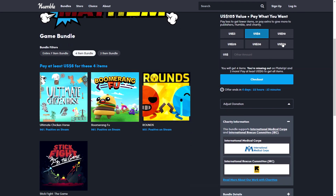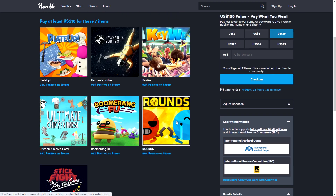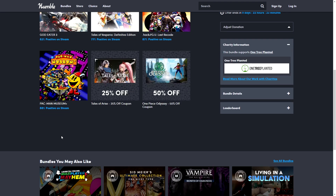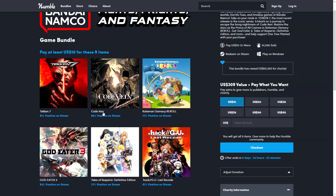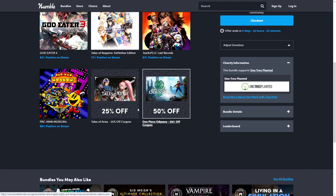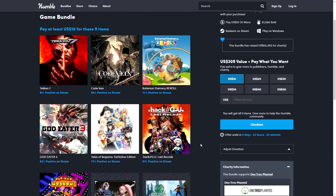Then we have the Bandai Namco Fights, Frights and Fantasy bundle, which has been quite popular. For $10 you get Tekken 7, Code Vein, Katamari Damacy Re-Roll, God of Three Tales of Berseria Definitive Edition, Hack G.U. Last Recode, Pac-Man Museum, plus coupons for two additional titles — overall very good value.